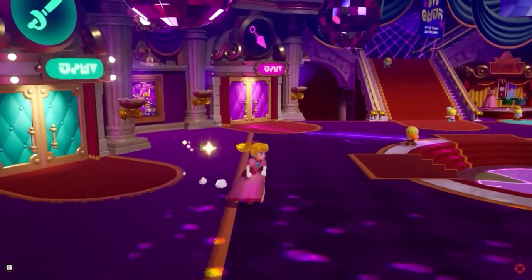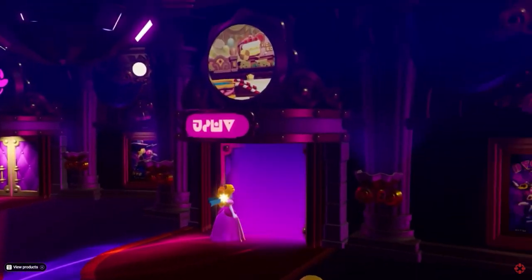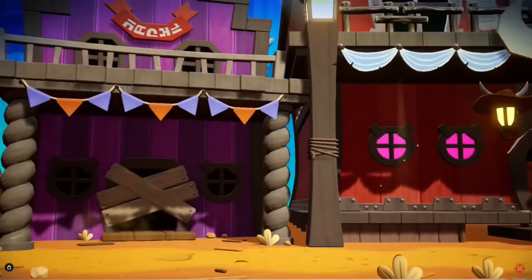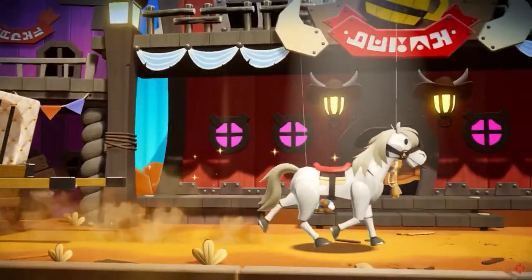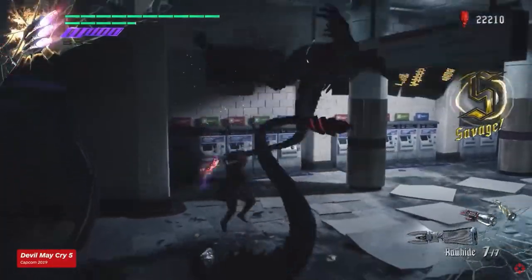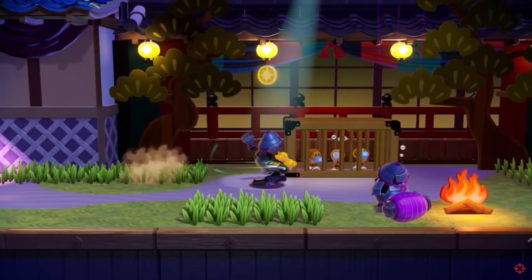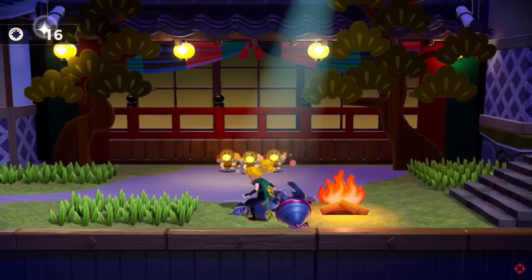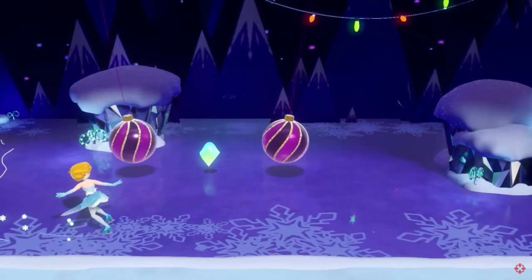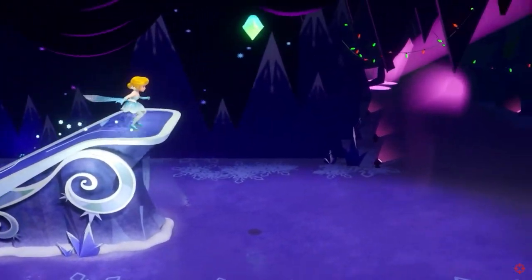Another March 22nd release is Princess Peach Showtime for the Switch at $59.99, made by Nintendo. You play as Peach trying to save the Sparkle Theater in an action adventure game with platforming elements, 10 different transformations, and a Mario 64-style hub. From everything we've seen, it's a very simple game — not targeted at high-intensity gamers. It doesn't feel complex or in-depth, so this is going to be more towards an easier, younger audience.